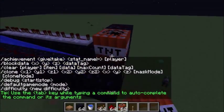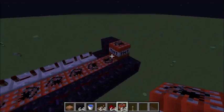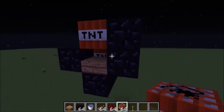Now you just want to line it all with TNT, placing one TNT on top of the half slab, like what I just did.